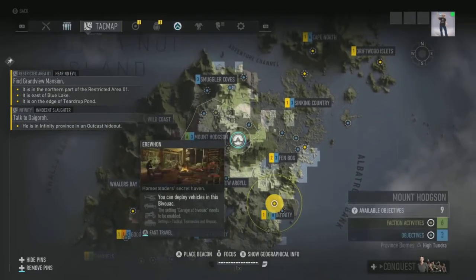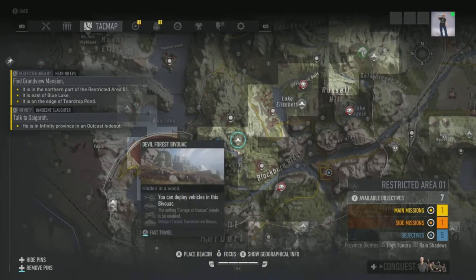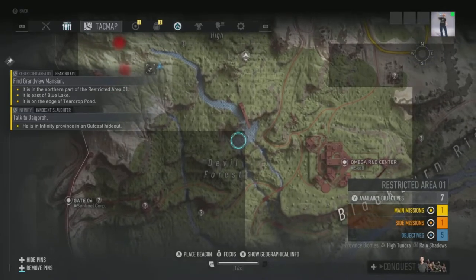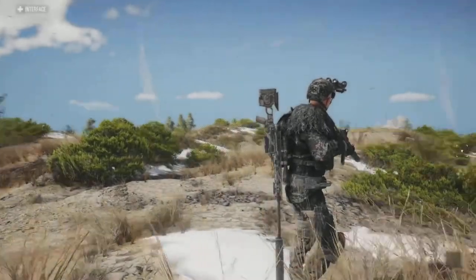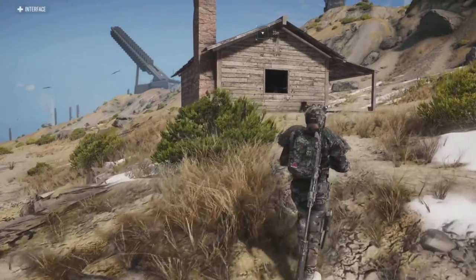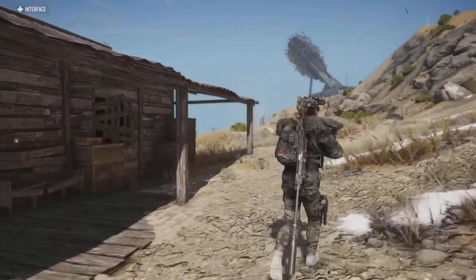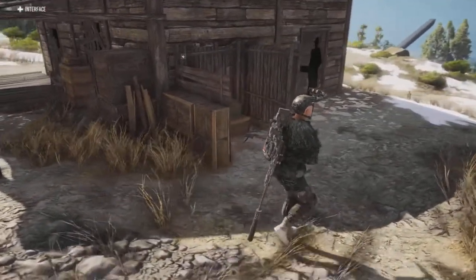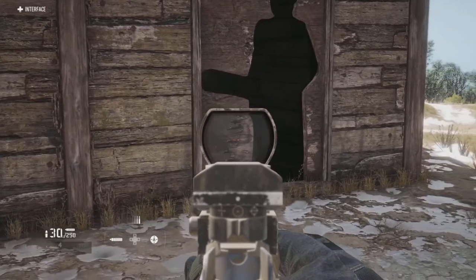We're in Restricted Area 01, right on the southern border, down at the bottom of the map. Here's the cabin — it looks normal enough, no obvious damage or weird things on the outside. But all the windows and doors are boarded up, which is already a bit strange. When you go around the back, there's a door with a human-shaped cutout in it. And if we go inside, there's actually that same shape cut flat on the floor.